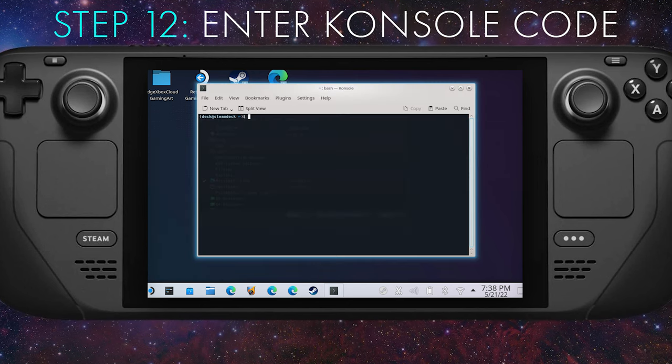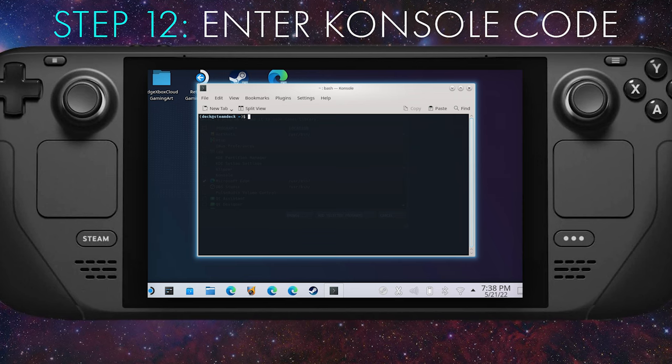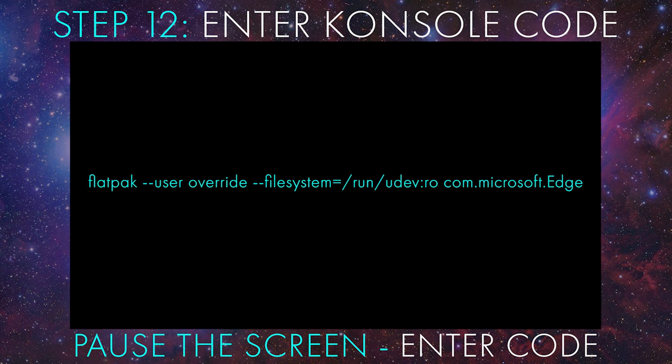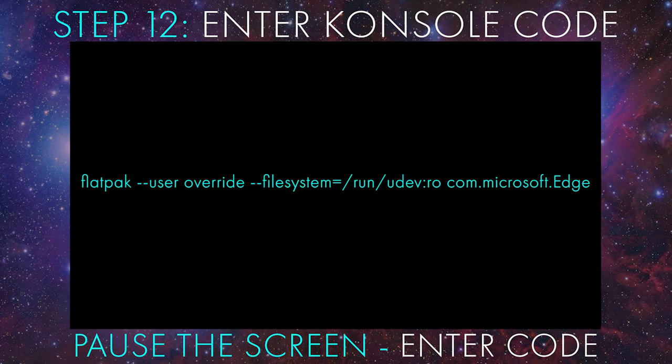Step twelve: we're going to enter a command into the console. I'm going to post the command exactly as it should be entered on the screen — be sure to hit pause as soon as the command comes up and enter it exactly as it appears before continuing on. Enter this code into the console, and once you have it typed in exactly as shown, press Enter.